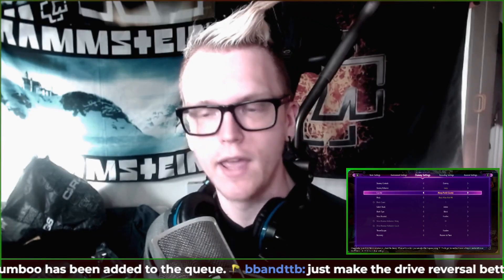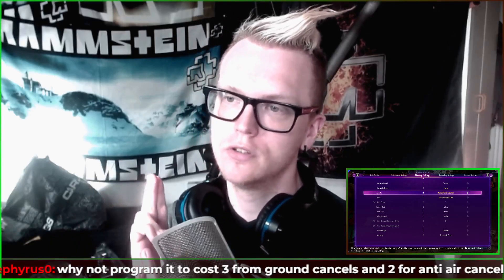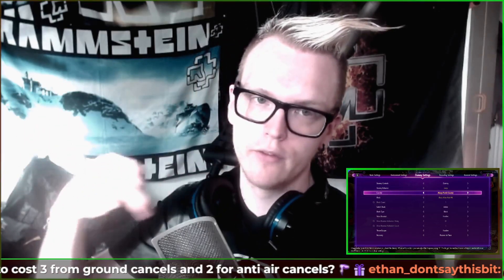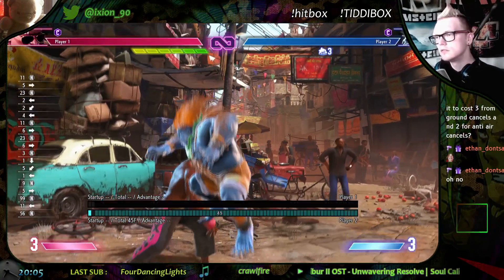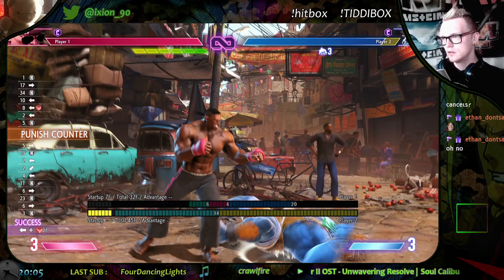A viewer of mine — and you should always trust viewers — suggested that maybe you could make raw Drive Rush cost two bars, but if the game could notice that you are doing a link or a juggle using the Drive Rush — say if the dummy is in a juggle state and you do the Drive Rush — that takes two bars but you get one bar back as a sort of reward for doing the juggle.